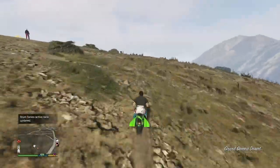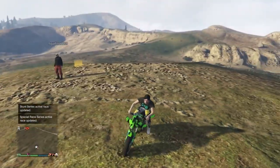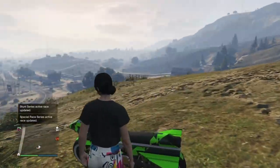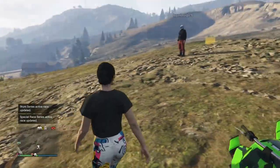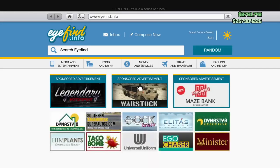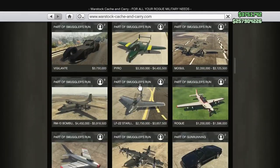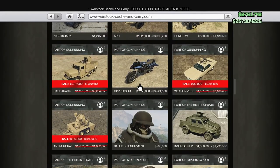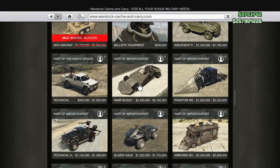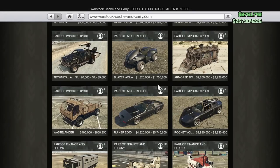Macclesfield's UK and Unfazed Gaming helped out with the actual dupe glitch. Here's what you need: a friend, go into an invite-only session together. You both need the same facility, and your friend needs an Avenger. You need the ability to sign in as a CEO — that means the duper — and you also need a special vehicle warehouse with a special vehicle like one of these.